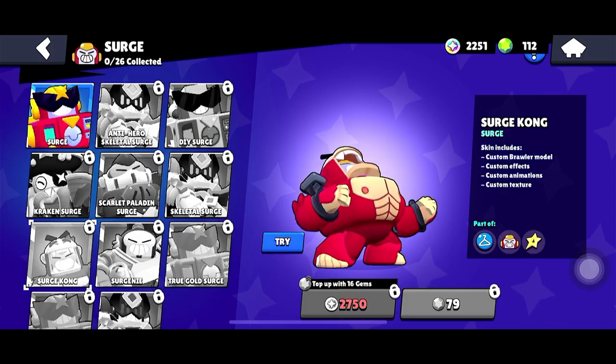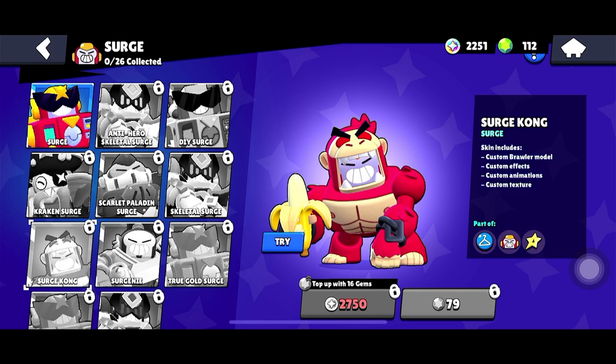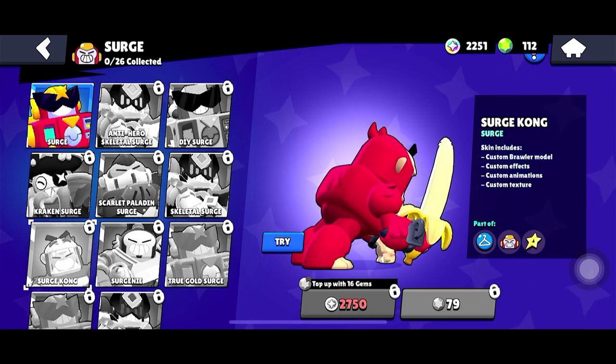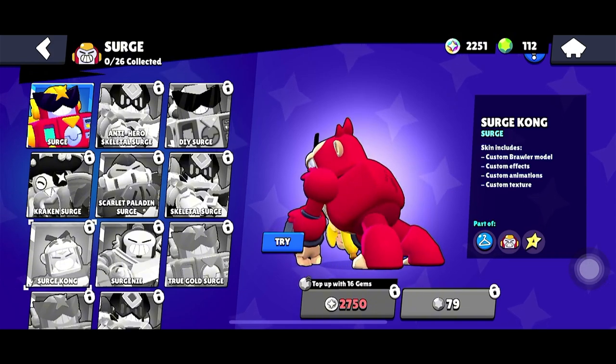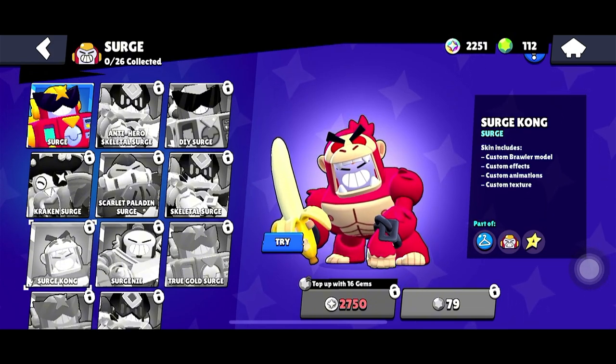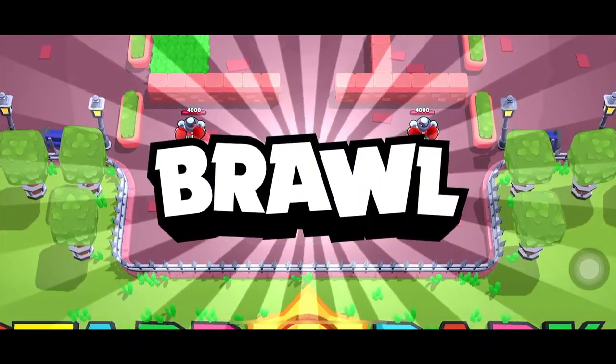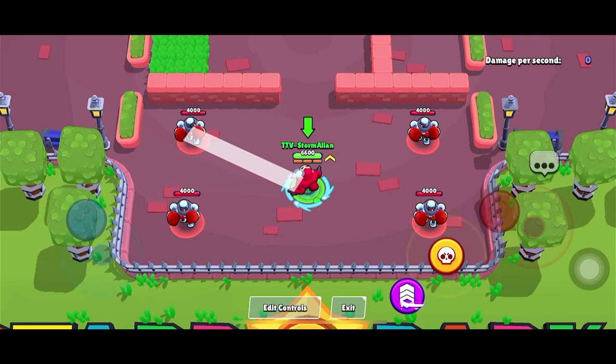Cracking into the top five at number 5, we have the Surge Kong. For 79 gems or 2,750 bling, this skin turns Surge into a massive, King Kong-inspired gorilla. The sheer fun of charging into battle as a great ape with that huge banana earns it a spot in the top five — the concept alone makes it worth it.